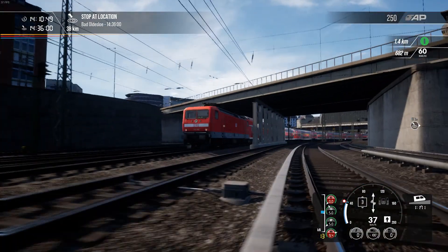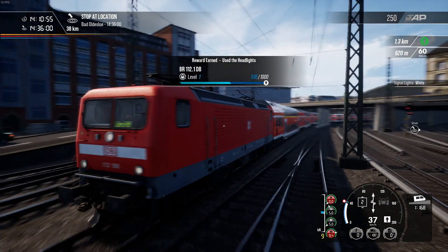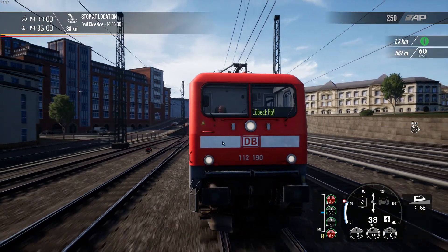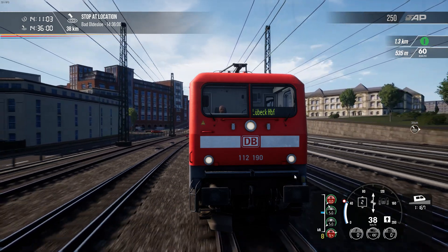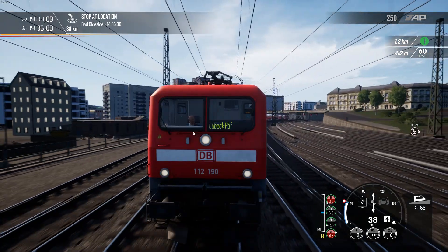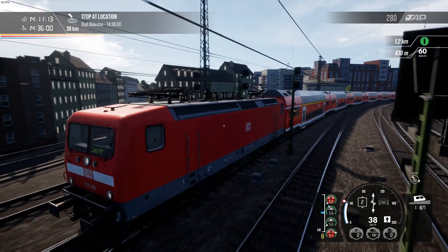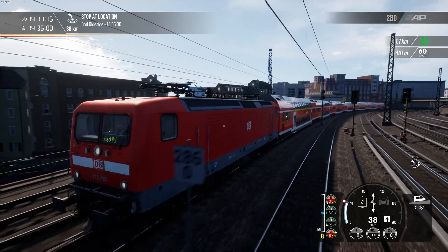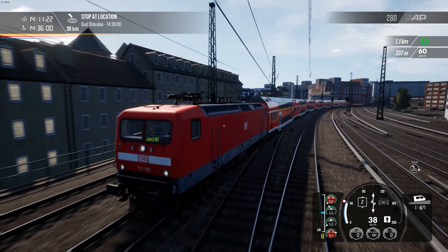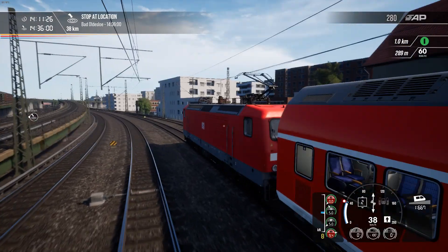The only real difference in terms of aesthetics is that the BR112 has a slightly different front end. I've also just noticed another difference — the BR112 doesn't have separate red and white marker lights like the BR143 does. Though that train is actually slightly longer than I thought — I thought we'd be getting six double-stock coaches, but it looks like we've actually got more.